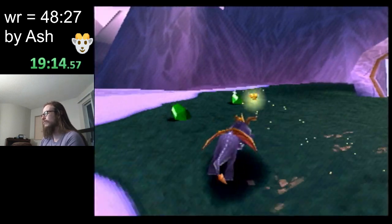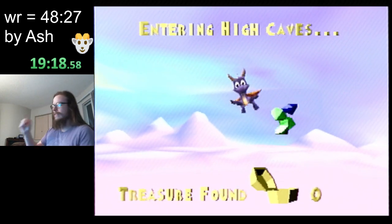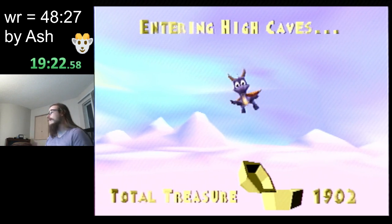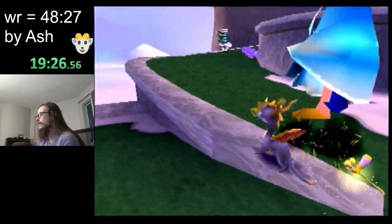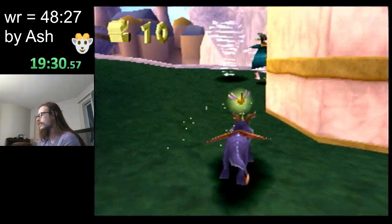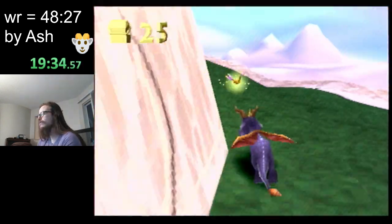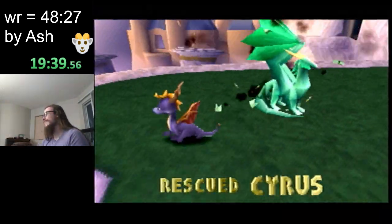That was another egg — we only need one more. Next level here is High Caves. The movement at the start of this level I love. There's a mechanic called flame charging, where you flame near an enemy and keep charging and the gem just homes into you. You can't do it on every enemy, but you can do it on a lot of them, and that just went beautifully — I love that.